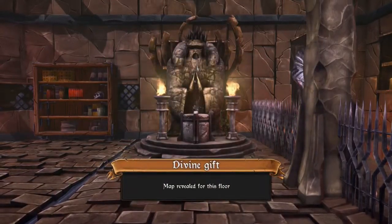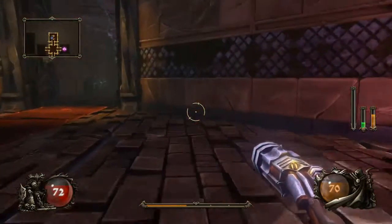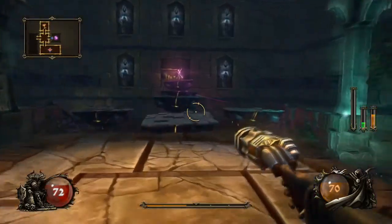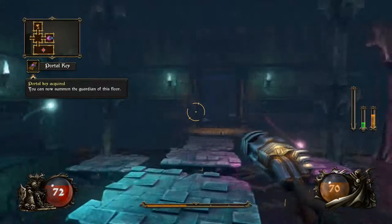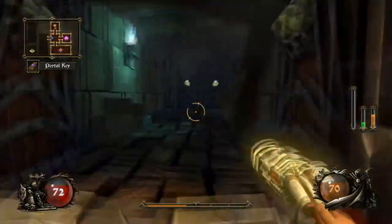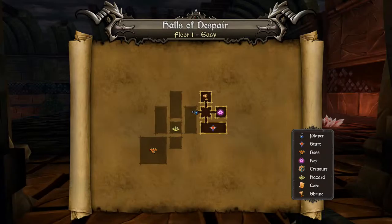That's a really cool thing. Divine gift — map revealed. I didn't even have to offer anything for that. So now I can see the whole map without having to explore any of it. This is actually pretty good for a let's play because I can sort of walk through my thoughts. So this purple icon on the map — the room I'm going into — is the key for the floor. You have to have the key if you want to fight the boss and get to the next floor. Generally, it's a pretty good idea to explore as much of the floor as you can without taking too many risks.